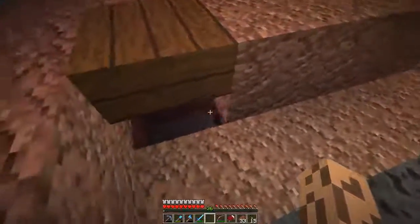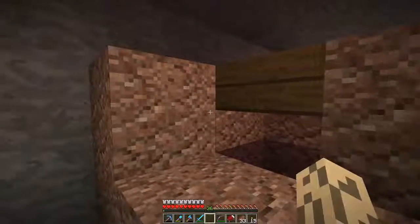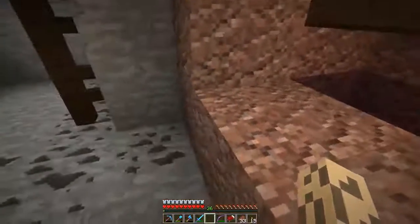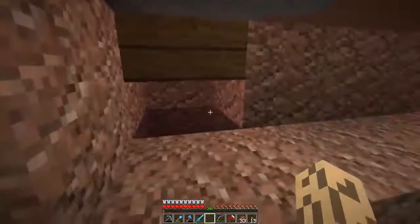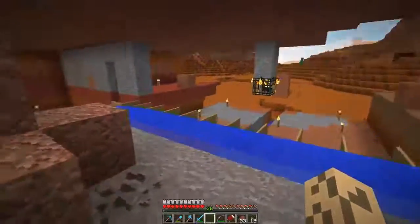When the Cave Spiders get to this point, they're going to notice there's a space up here. Since they are less than half a block tall, they'll move up into that space. But if we don't block it off, they'll spew out, so we need to put a trapdoor or a few snow slabs down and it should be all good.